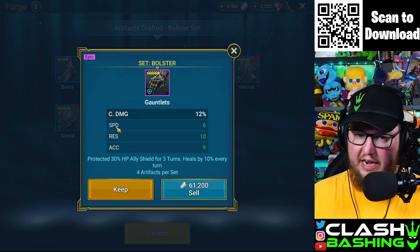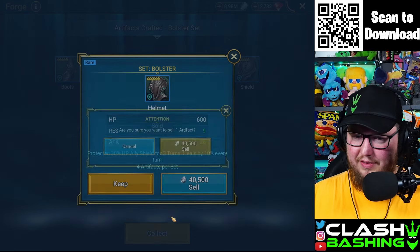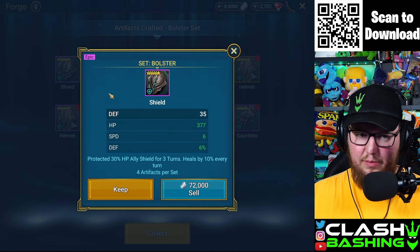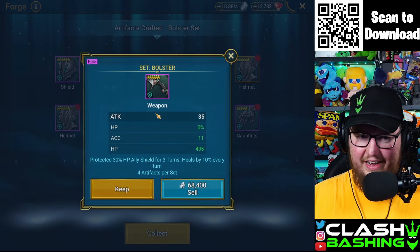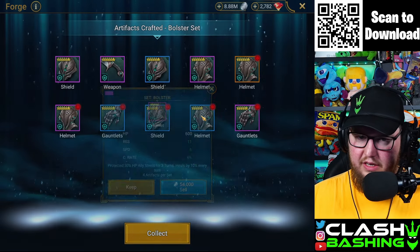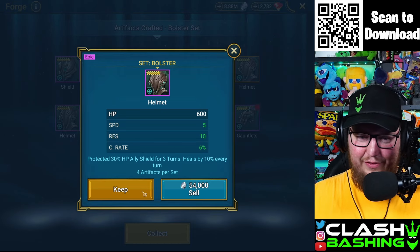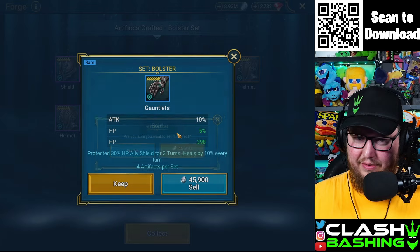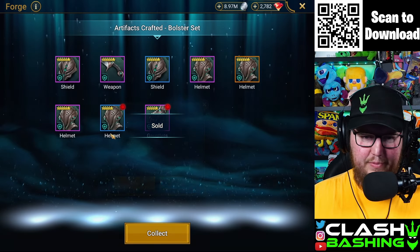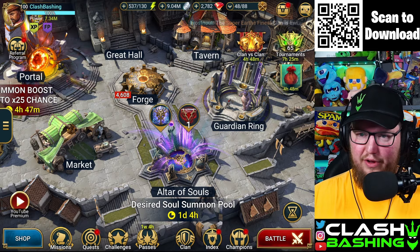That's not bad for a blue on a beefy set. I need more six-star crit damage gloves — this has speed, maybe some accuracy, could come in handy. HP and crit damage don't mesh that well — I'm sure you guys will correct me in the comments. I shouldn't keep that but I'm gonna keep it. I'm so bad at getting rid of gear — I get emotionally attached. I think that's good, I don't need to pull any more of that. Let's see where that gets us for CVC personal rewards... that gets us basically nowhere.